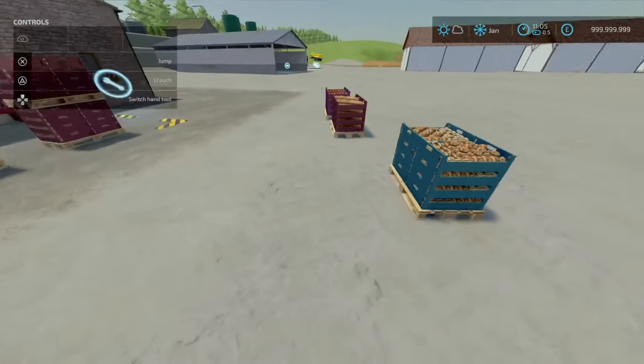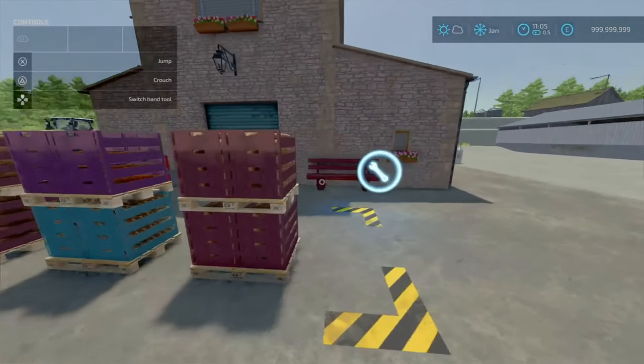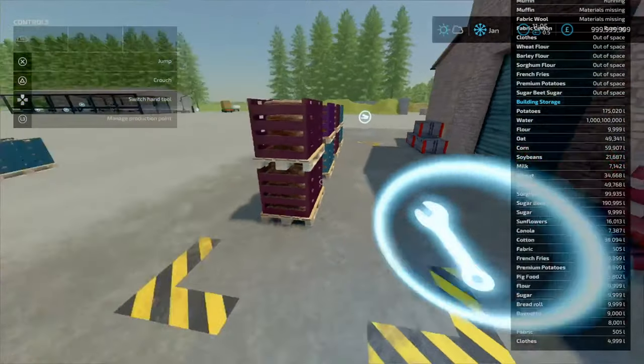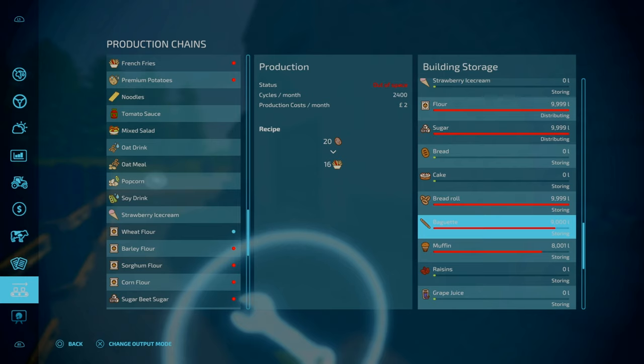We've got some tiger breads in that, and some normal rolls — the kind you'd heat in the oven here in the UK. In terms of capacities, it is 10,000 litres as it normally is for most of these products. Looking at the sorghum flour — that is a 15 to 16 ratio, so you get a net gain in flour for your sorghum. For corn, you get corn flour but also some pig food.